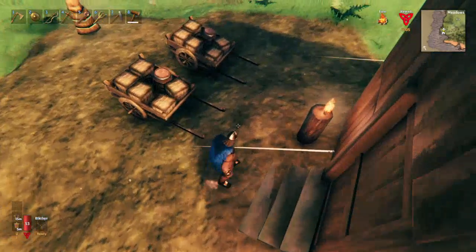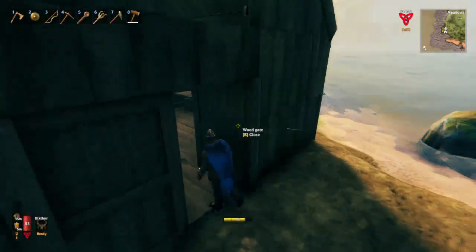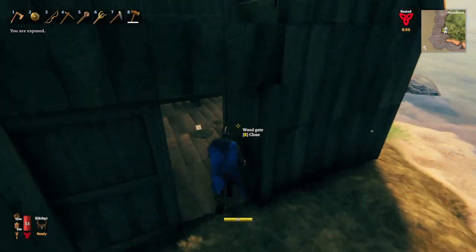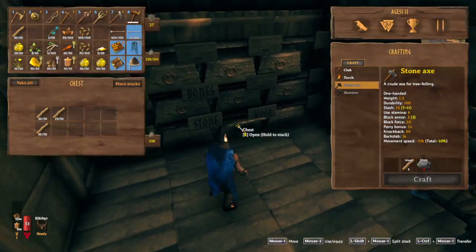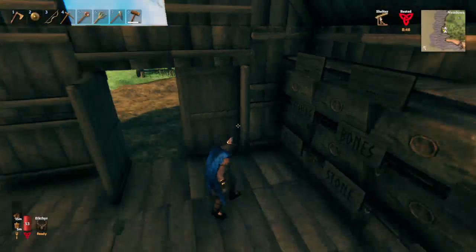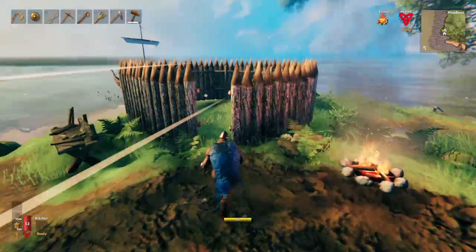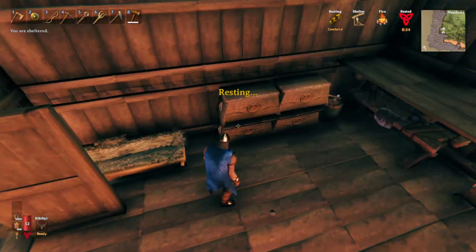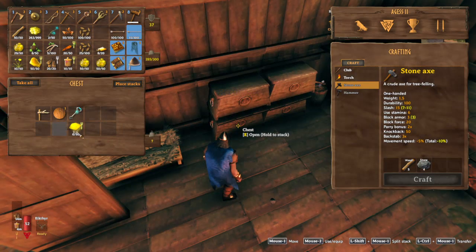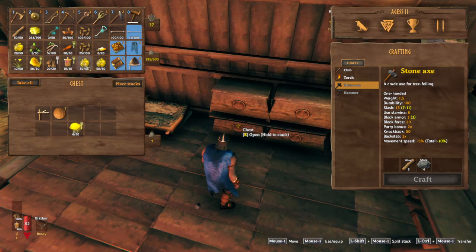Hi everybody, this is Aegis and welcome to episode 30. So I've pretty much emptied out this base. I'm not going to tear it down, I'm just going to leave it as is. I'm still leaving stuff in here — some stone, should be some wood — but I've taken all the important stuff, like I've taken my beehives. They're no longer there. I've loaded everything into the cart so far that I need. I've taken pretty much all the important stuff.